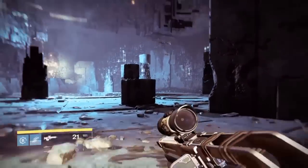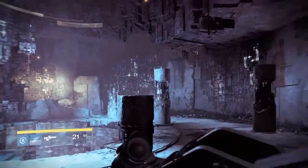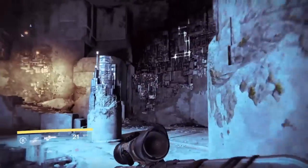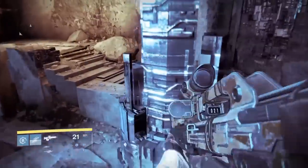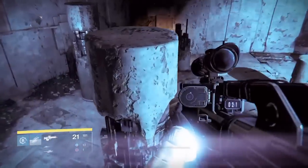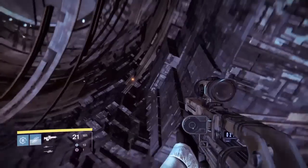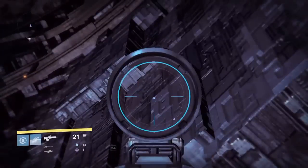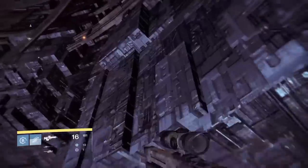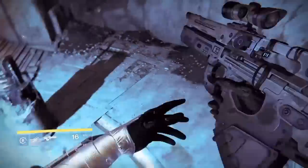I'll quickly show you where there's a dead ghost — I was quite proud of finding this one since I don't normally find them myself. Jump up onto this pillar, then onto the second pillar over here, turn around and it's on that edge there. You can't get on top of the edge to collect it — you have to jump up and collect it while in midair.